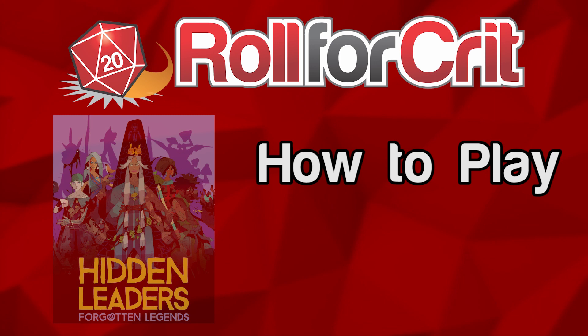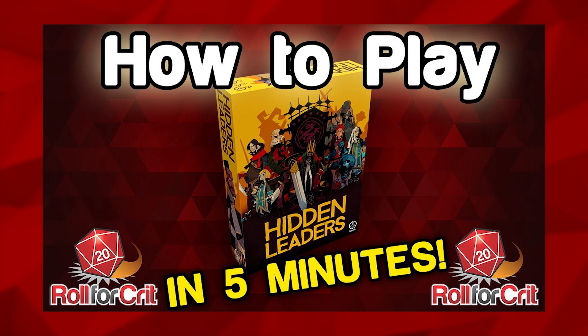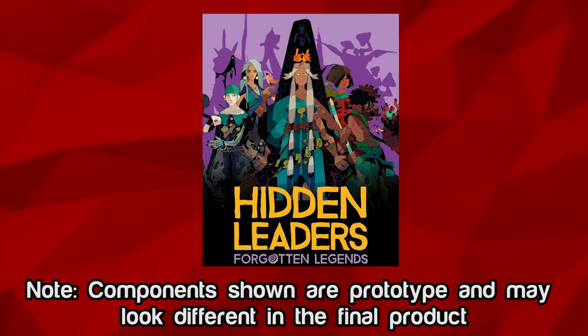World for Crit presents: How to Play Hidden Leaders Forgotten Legends in 7 minutes or less — or more. Hidden Leaders is a deduction game about warring factions and a fight for the throne. This video will assume you know the base rules of the game, but if you do not, we have a how-to-play video on that in the description below.